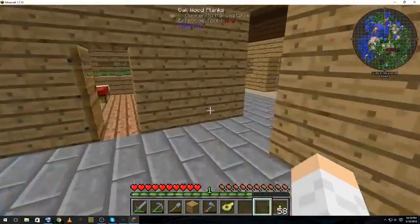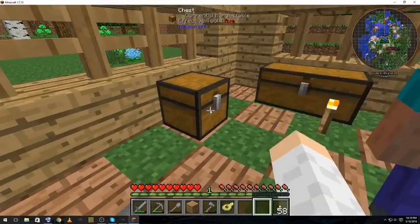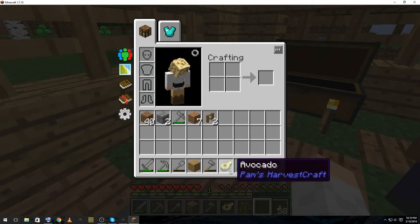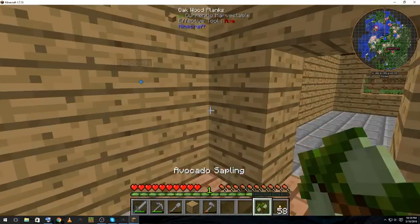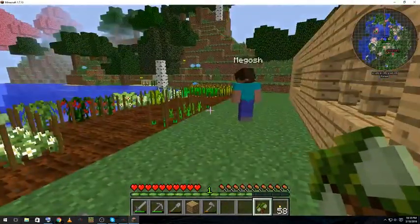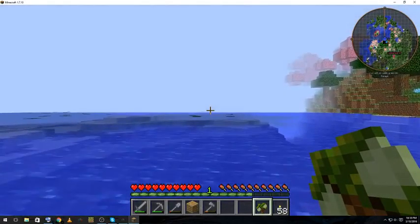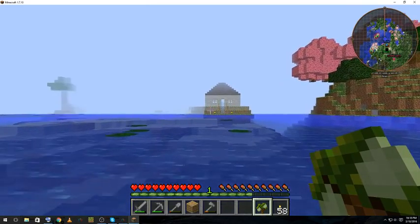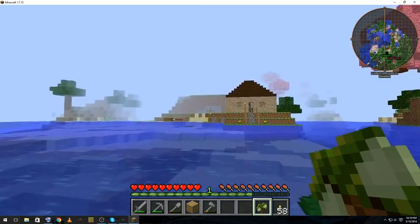We haven't killed anything yet, or not that I know of — well, I killed some skeletons. Let's go kill some now. Once we get the foundry up, I plan on making a watering can — that does tend to make life easier, especially when you're doing agricraft.